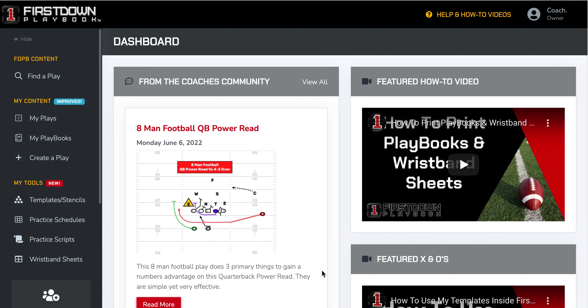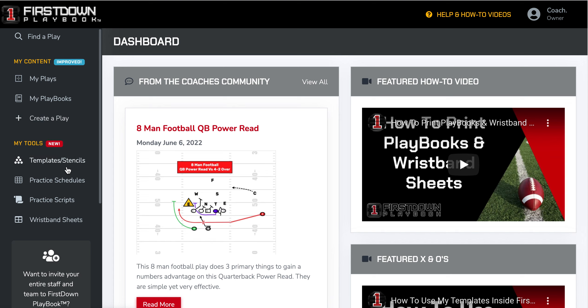Any coaches that come into First Down Playbook this morning will notice that the My Tools section has grown even more than it has over the past several weeks. You can see now that we have templates and stencils in this area, practice schedules, and just recently — last night — we added practice scripts and also wristband sheets.